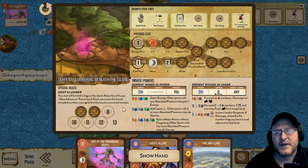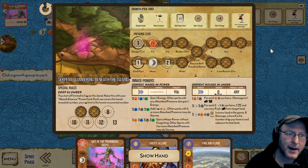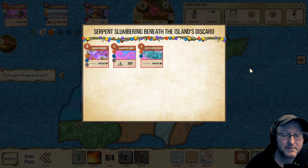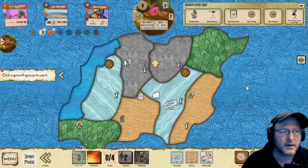Another tricky thing you can do with Serpent is deliberately let lands take blight, so you lose presence and this cap doesn't affect you so much. It's a bit more risky. Given how powerful Absorb Essence is in solo, I don't think that's necessarily that useful in solo, but it might be useful in multi-spirit.